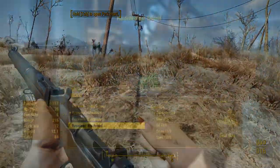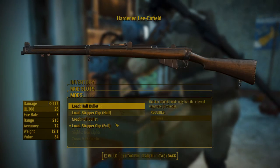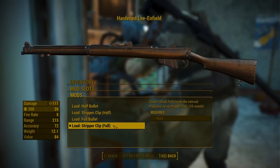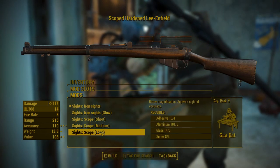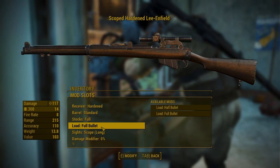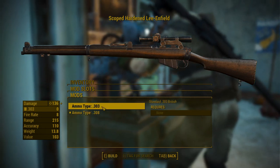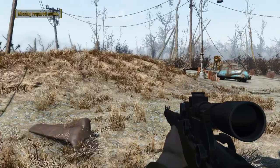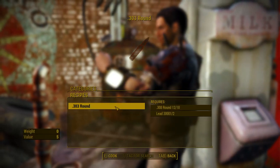Moving on to modifications, this weapon doesn't have that many — a few receivers, and options to use 5 or 10 round internal magazines loaded with or without stripper clips. There are different scopes, damage modifiers up to 300%, and an option to change the caliber from vanilla .308 to a custom .303 British round. Since this ammo doesn't appear anywhere in game, you have to craft it at the chemistry workbench.